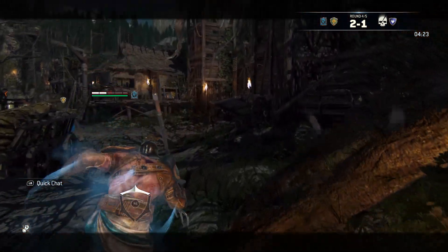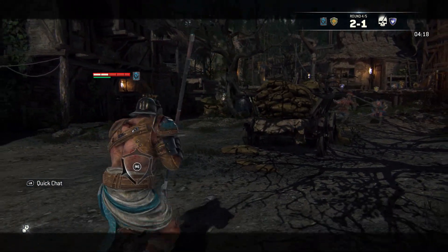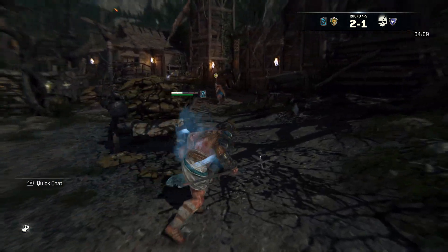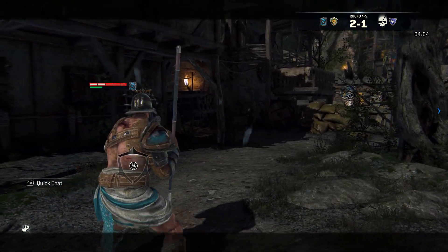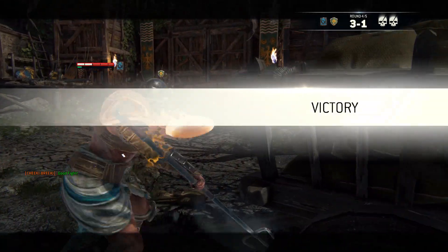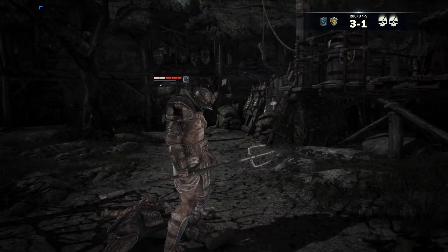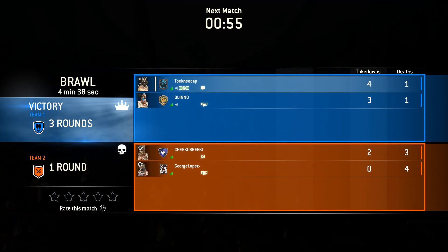Just some combat tips while we're waiting: his zone can be cancelled and it's also very good especially on hit. If you see the first one blocked you can come back with a light attack after, really fake out your opponent, and you can still combo chain. You could theoretically cancel into a toe stab or into a skewer. We did decent, went four and one — not too bad. There's definitely some mistakes we've seen.